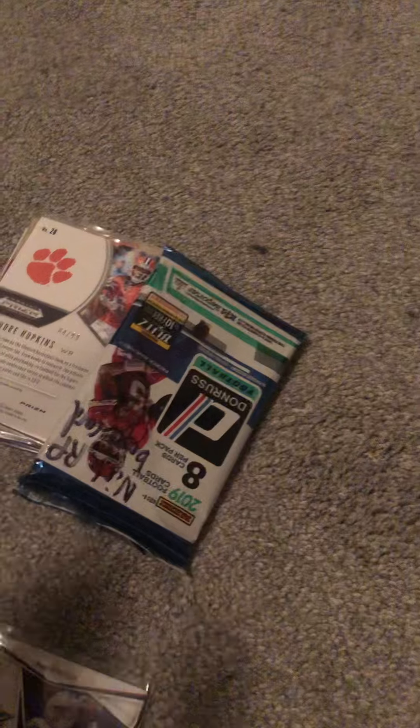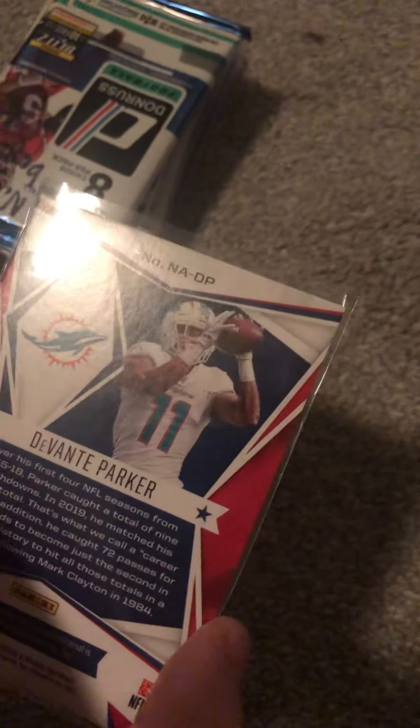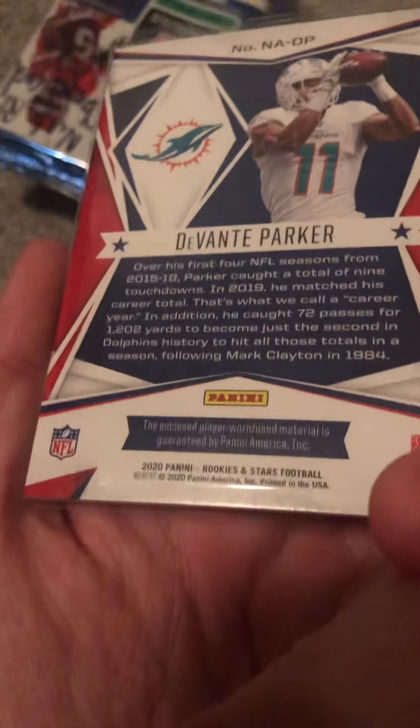Not bad. Gotta pick up the next one. This next one — Davante Park or what is that? National Authentic — NFL Authentic. Green or teal jersey, that is player worn.